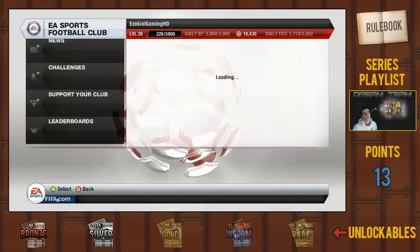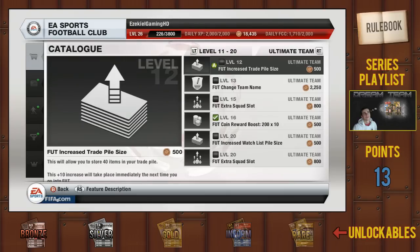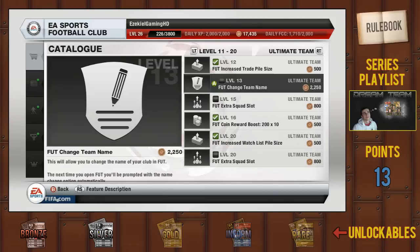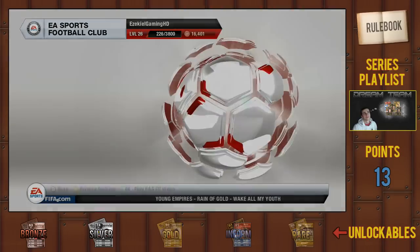My objective is to now win that silver cup and that way I will unlock gold players. To send all of those bronze players to my trade pile all at once, I needed to increase my trade pile size. That's what I did, and I also noticed that I could buy some coin boosts.